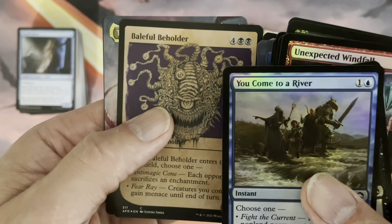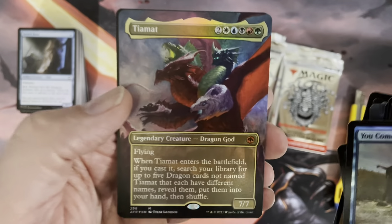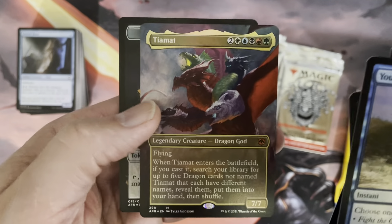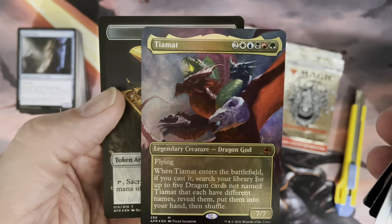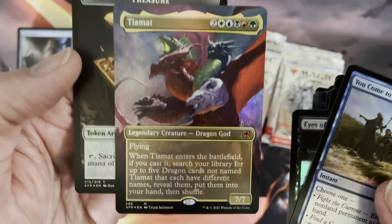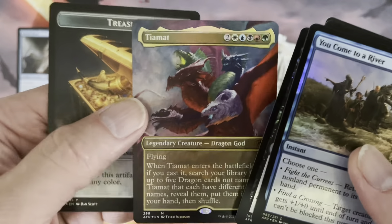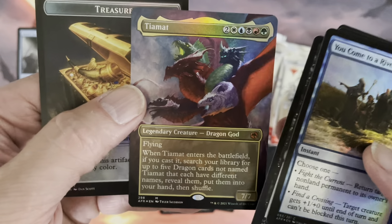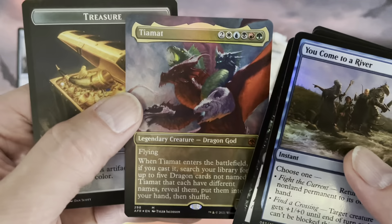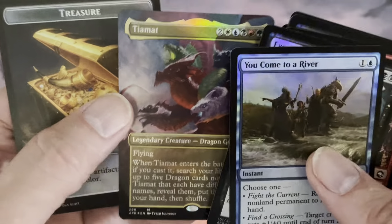Baleful Beholder first. And look at this - it is Tiamat! Foil, Mythic Rare, the number one card of this set. You cannot get a card worth more in this set. Tiamat, borderless, foil, mythic rare. Last time I checked it was over a $100 card - could have gone down a little bit, but if it has, it is still the most expensive card of the set.